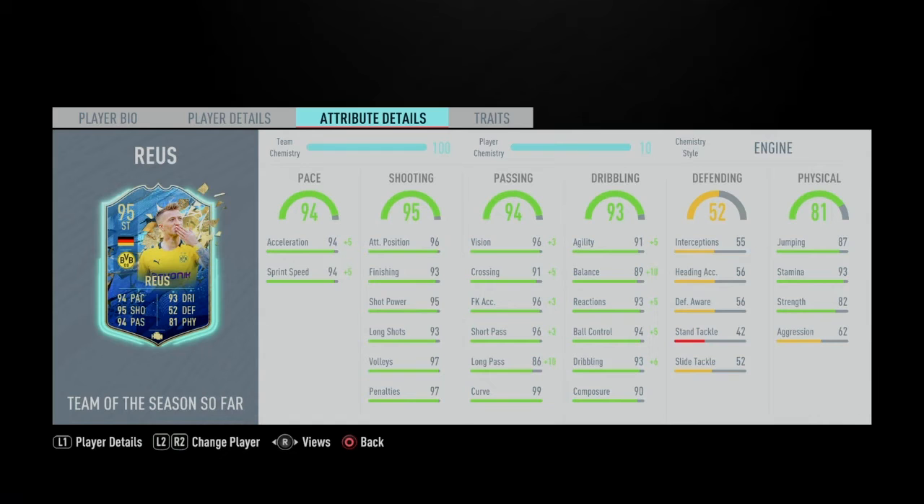Shooting: he's very balanced all over the stats, and very good. Most importantly, positioning. The finishing might help sometimes, but not that much because they don't really matter that much, whereas long shots could help a lot of the time. Vision at 99, so he'll be able to do very good passing. Crossing at 96, which doesn't really matter in this game. 99 free-kick accuracy, which is really good obviously. 99 short passing and 96 long passing.